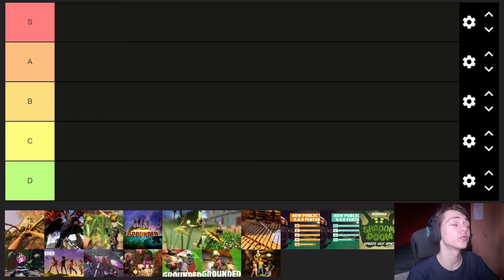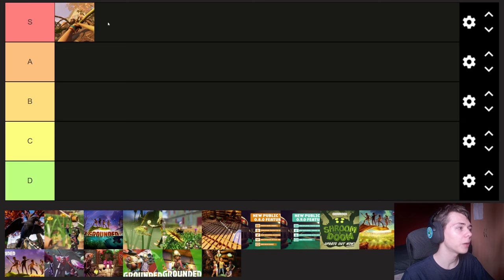The first update is the first version of Grounded. We don't know exactly how long this took to release, but roughly it was two years in the making from what I've been told. This is the very early access version. I'm just going to put it in S tier because it's the first version of Grounded. Everyone who played it had a great time — that's why a lot of us are still here today. You can't put it anywhere but S tier. There's nothing to compare it to, and it's an amazing version of the game.